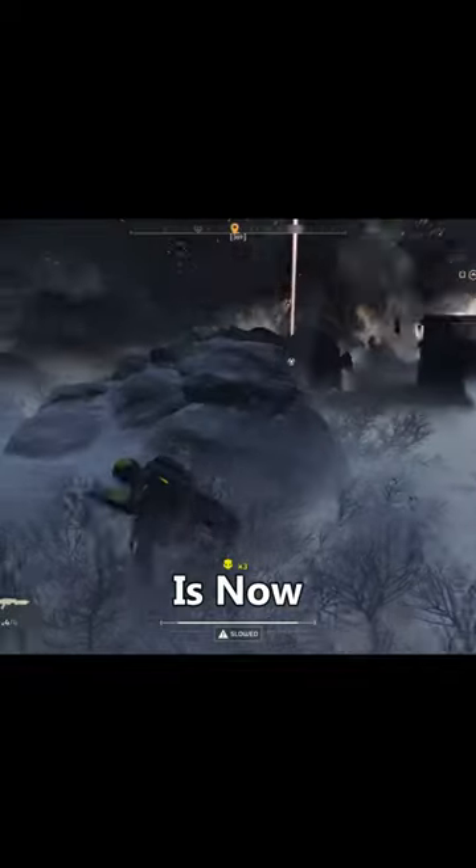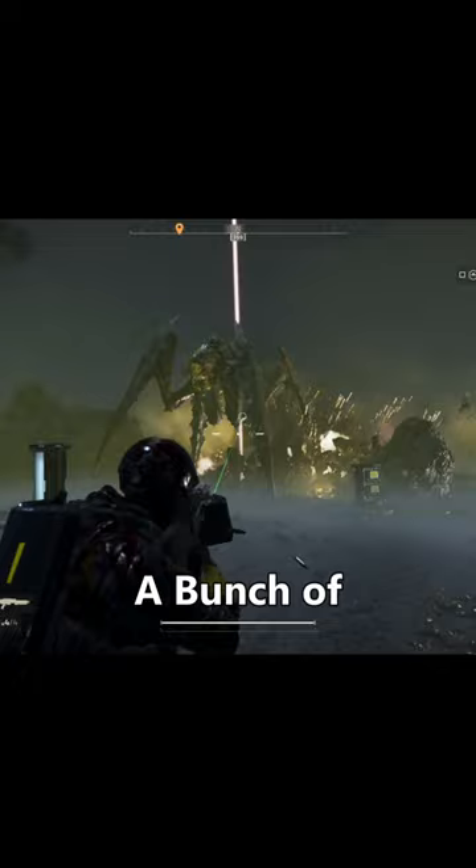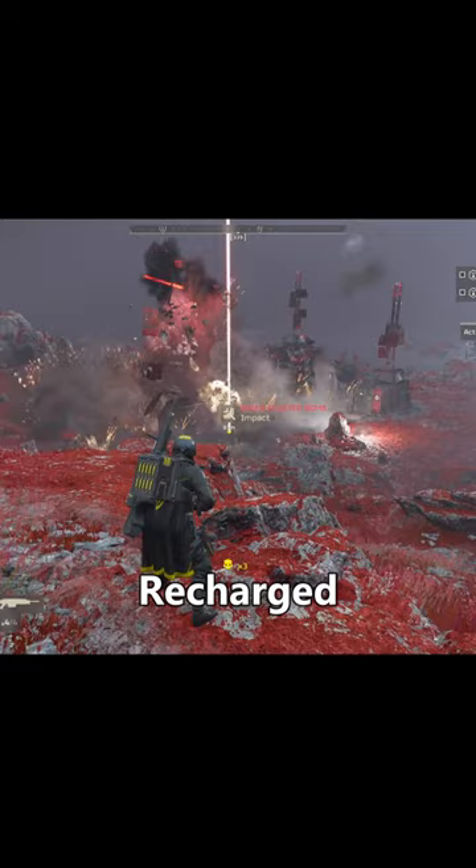The Eagle Cluster Bomb is now one of my most used defensive stratagems in Helldivers 2. It's perfect for fighting the bugs where you have tons of enemies spawning in at a single time. It calls in an eagle that rains down a bunch of small bombs perpendicular to where you threw it, getting a total of 4 uses before it needs to recharge — this is always ready to keep hordes off your back.